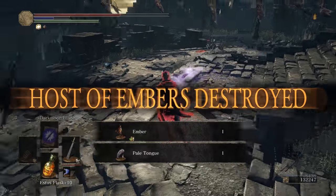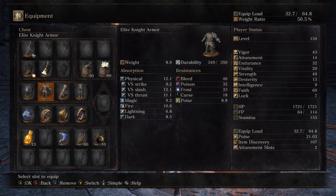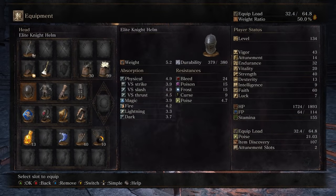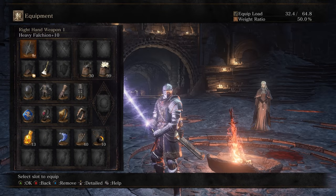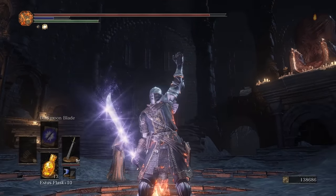But, Ouroboros build — Dark Moonblade damage. Armor doesn't really matter, I was just cosplaying Ouroboros. The rings, definitely set them up like this if you want to be using Dark Moonblade. And yeah, I will see you guys all on the next weapon showcase. I hope you had a good time. Goodbye.